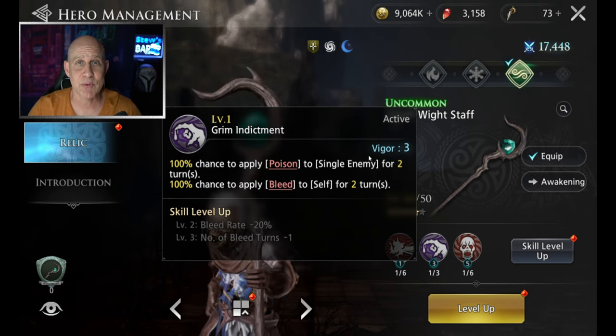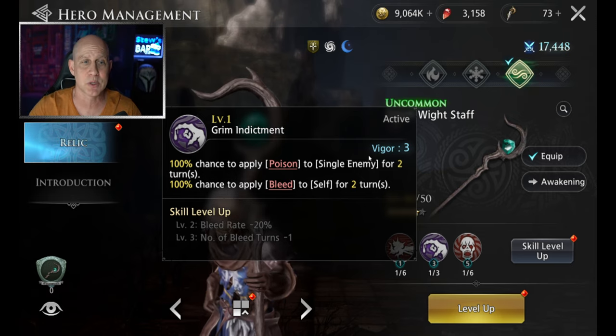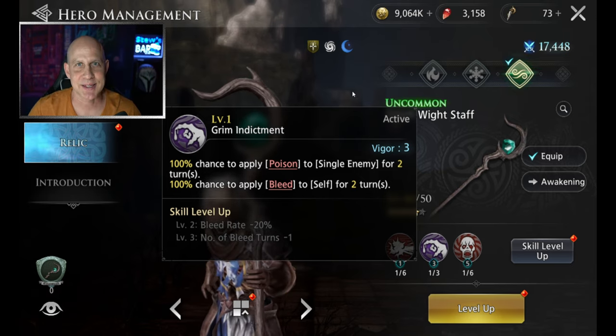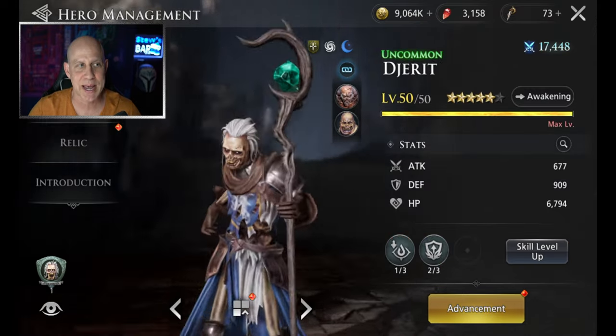DJ can apply a poison for two turns without any skill books put into him. So we can do this every single turn with three vigor — just throwing up poisons, two turn poison, two turn poison. It's amazing. They did do one thing to stabilize him so that he's not so great, and it has to do with his passive.